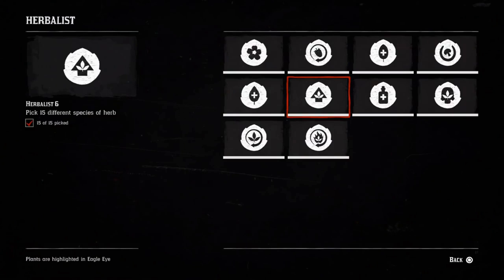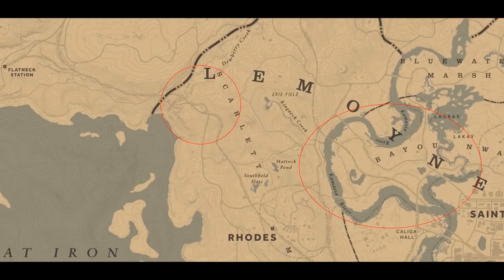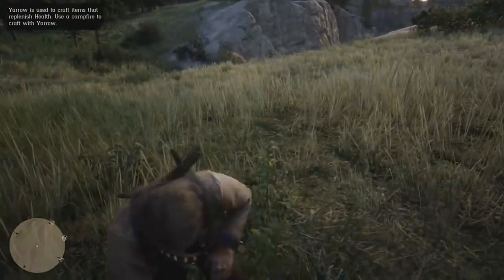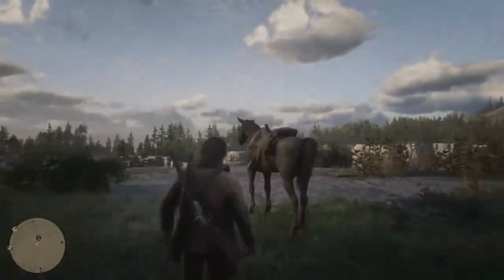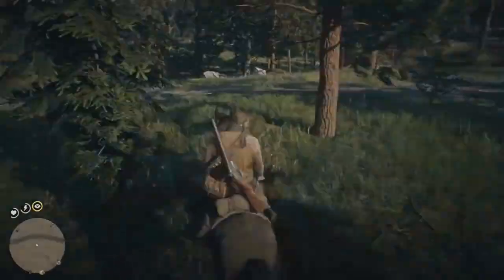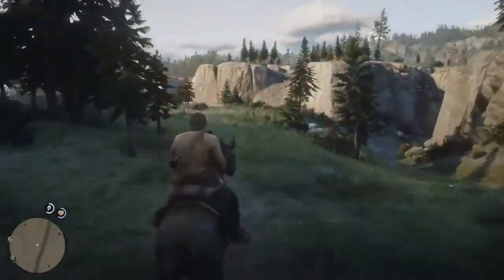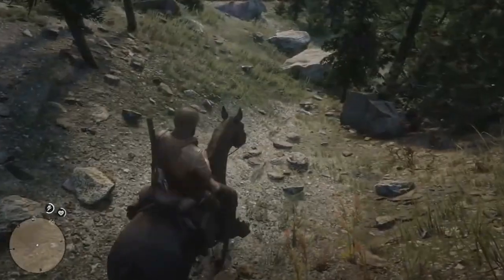Challenge number 6 requires you to pick 15 different species of herb. You can start in the same area used for Indian tobacco, and switching between different environments is a good idea to pick up these 15 species quickly. That area alone can get you up to about 5 to 8. Heading down to the Lemoy area where you found the Sage, and even the swamps, are also great locations. Note that 'herb' basically means any sort of plant — berries, Indian tobacco, it all counts.